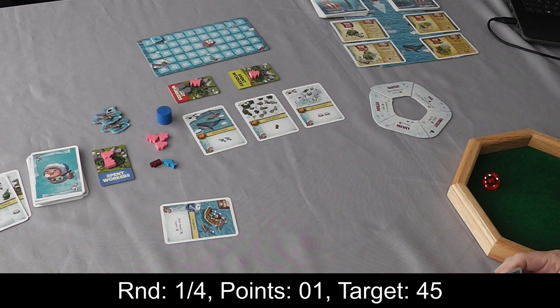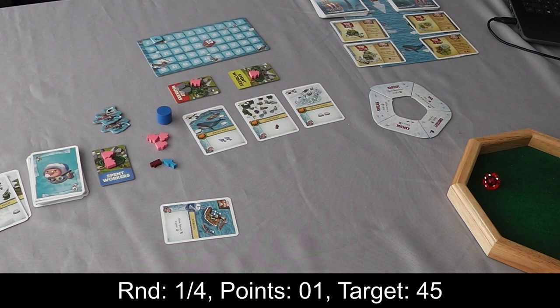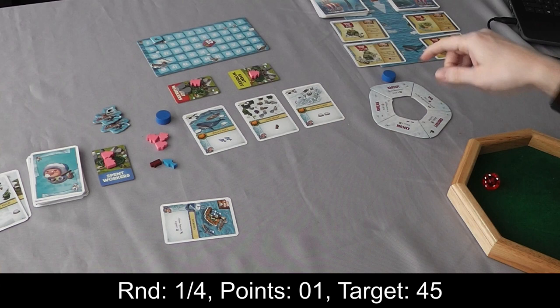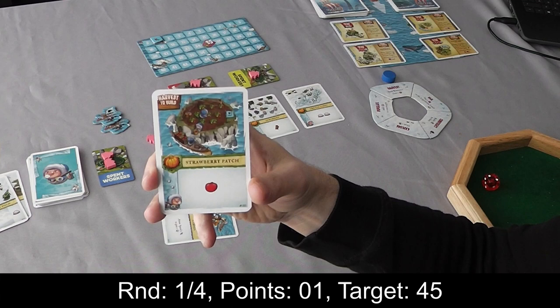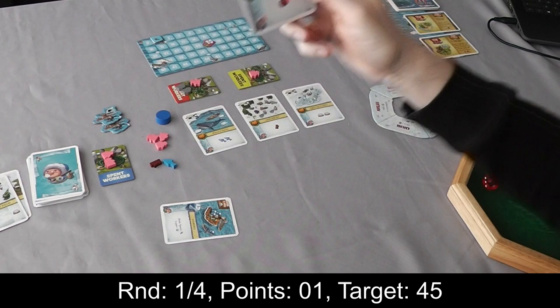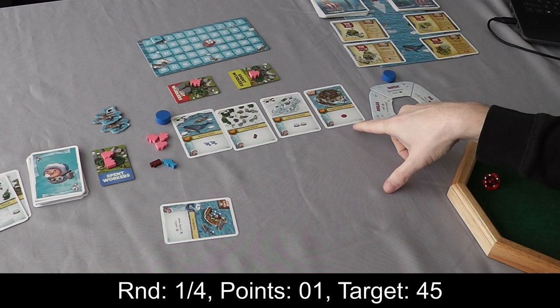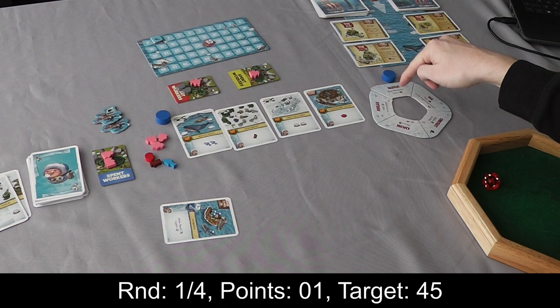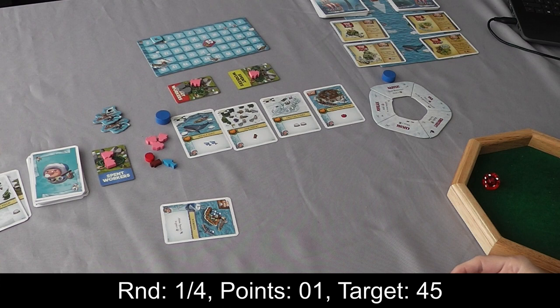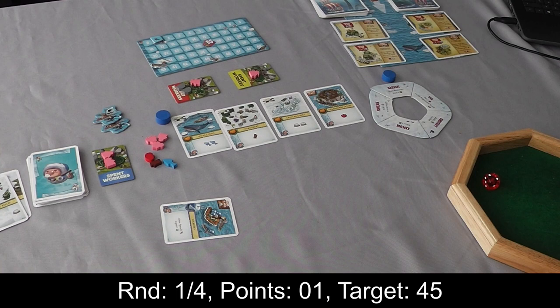Another action is to use the wooden discs on the action wheel. There are five available actions — you place your disc next to the action you want and then you get to do that thing. Before I do that, I'll show you this card — it says 'harvest to build', meaning when I take the harvest action I'm allowed to build this card. This card is a field, so it gets played and as soon as you play a field you get the resource printed on it, which is food. Then I take the harvest action, which says gain resources from one of your fields — I want some fish because I've got a way of spending fish to score points.